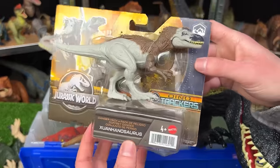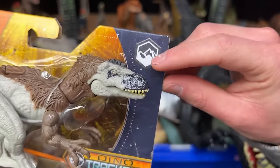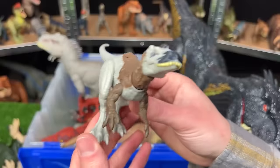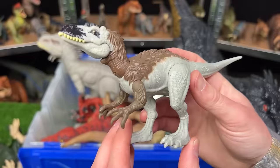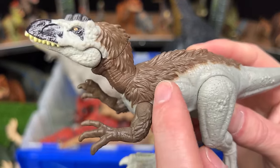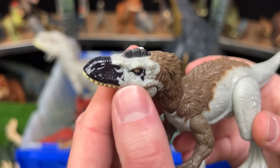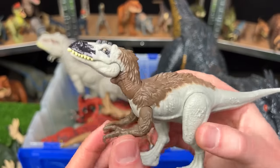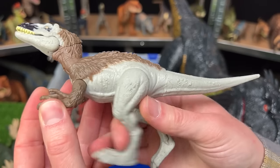From Dino Tracker is the Zuanhanosaurus, set in a mountain environment. It looks similar to a raptor — a smaller figure that stands on its back legs with stone gray coloring and brown feather texturing on its arms that goes all the way up to its head, where it has dark reflective black coloring. There is no attack feature, but you can manually open and close the jaw, move the neck, arms, legs, and tail.